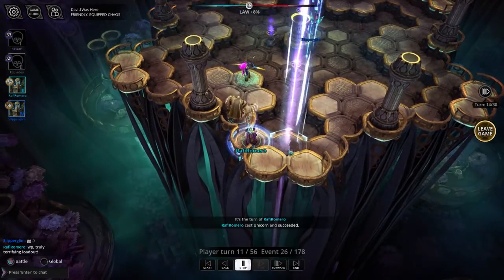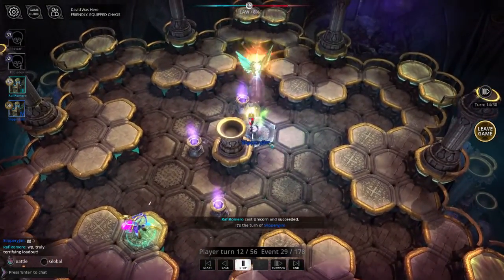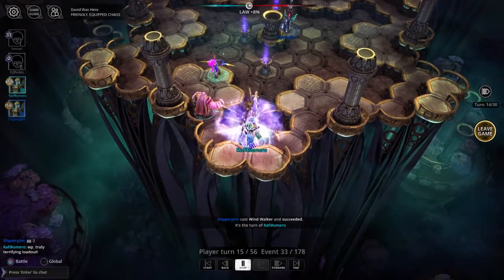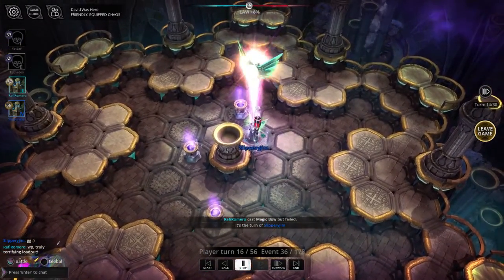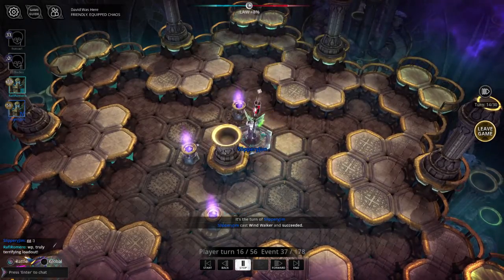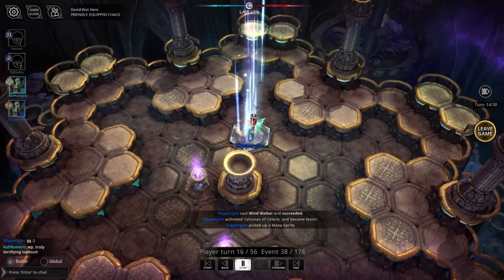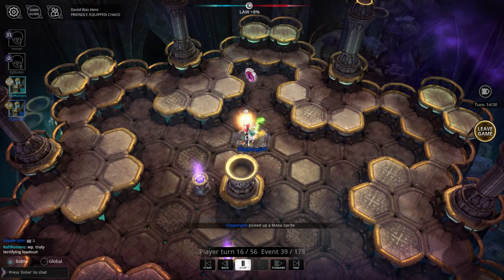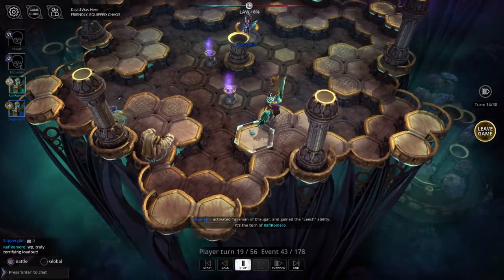I'm now going to cast a Mound to protect myself from a direct attack from Jim, and then watch in horror as Jim uses stacked wings to increase his movement to 4, 5, and then 6 via the Solaris Talisman. He then gets the next sprite and uses the mana from that sprite to activate the Draugar Talisman, which will make him stronger for every subsequent kill that he makes.